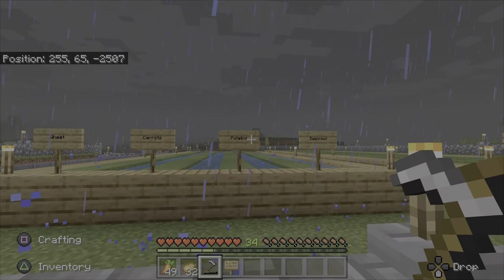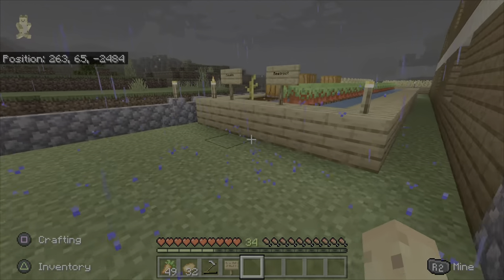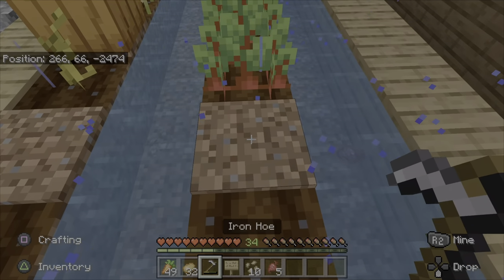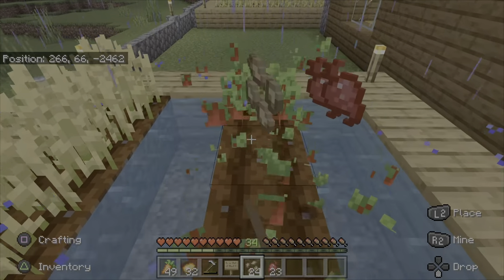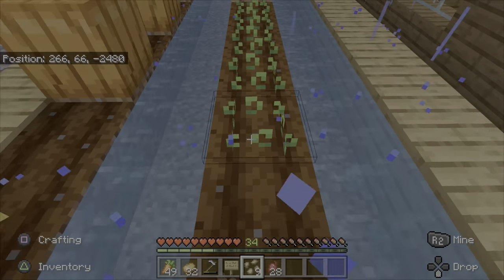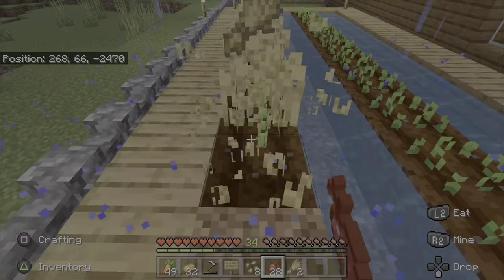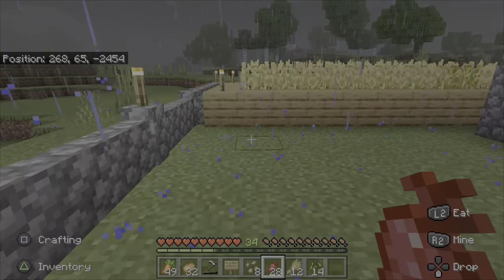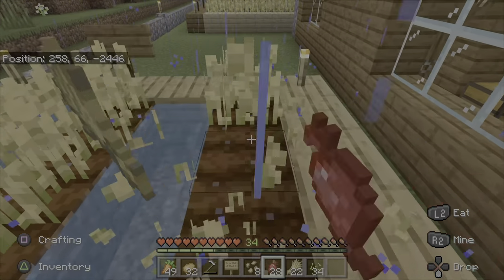So I need to get some seeds — obviously I haven't put water in here yet, so I'll pause the video, put water in. I need seeds for wheat and beetroot. There's the beetroot harvested.